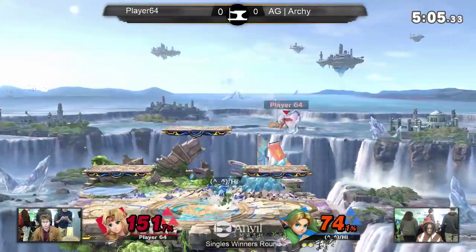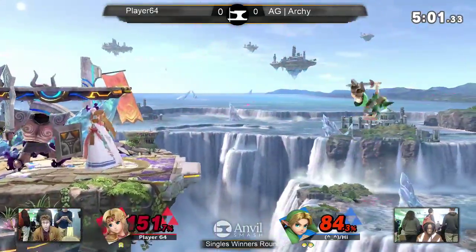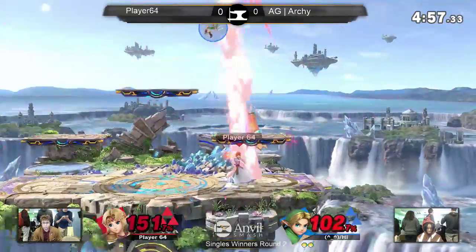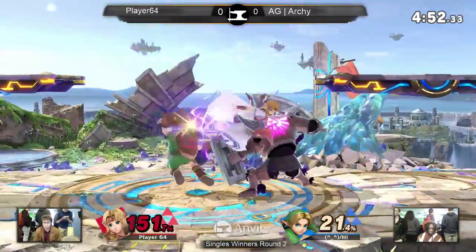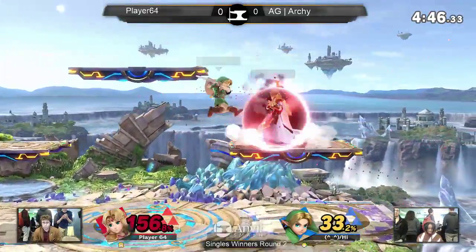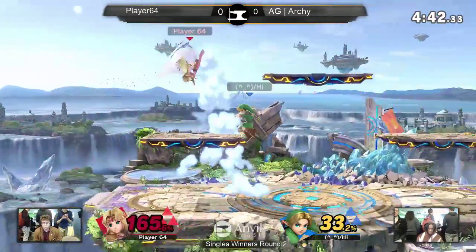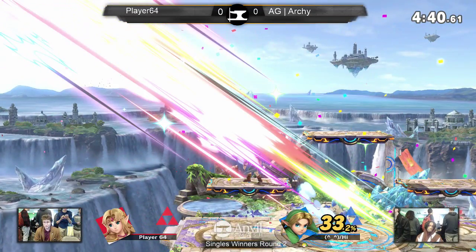It's not looking good for Zelda at all. All it takes is one up air, one smash attack — he's done. That Phantom's zoning is really good. Up smash — coming right onto the up smash, really good coverage by the Phantom. This Zelda's doing a good job bringing it back, holding on. Oh, that's my game — and that critical hit to kill! Archie taking the first game, Young Link wins!